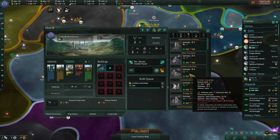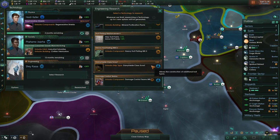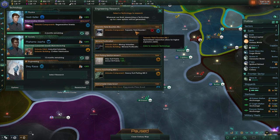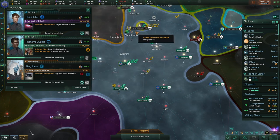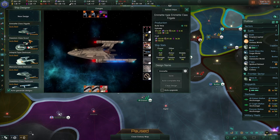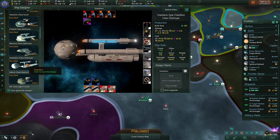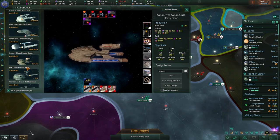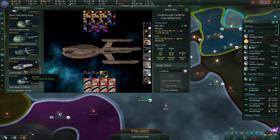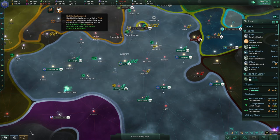Let's go for the civilian industries there as well. New research — torpedo yield booster one. Let's look at our ships: we have the Emmet frigate, the Daedalus class heavy escort, Saturn class, the NX light cruiser, and the Cardenas. Nothing that we should retire, I think.